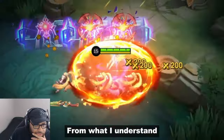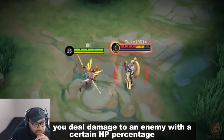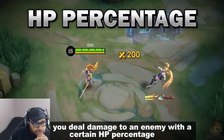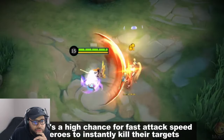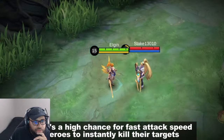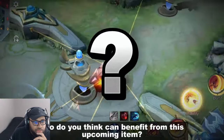From what I understand, this is a chance-based item that activates when you deal damage to an enemy with a certain HP percentage. If it has no cooldown, there's a high chance for fast attack speed heroes to instantly kill their targets because they attack frequently. Who do you think can benefit from this upcoming item?